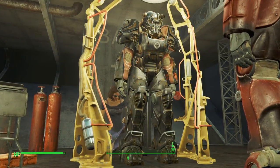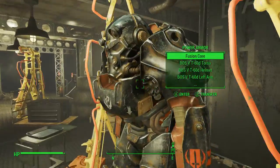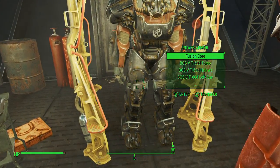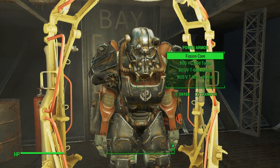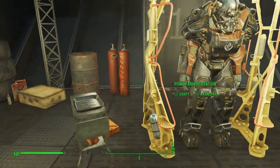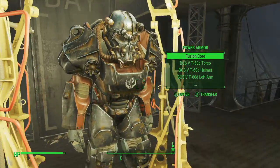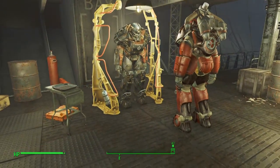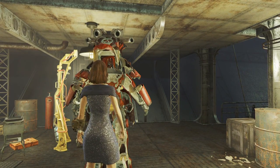I think it's pretty cool that you can get Danse's power armor because it looks much better and has a nice coloring to it. I'd show you guys how to get Paladin Danse's power armor and add it to the collection. I still haven't decided what ending I want on my main save file, so who knows how I'll get this into my collection if I don't side with the Brotherhood of Steel. Hope you guys enjoyed, catch you all in the next video!